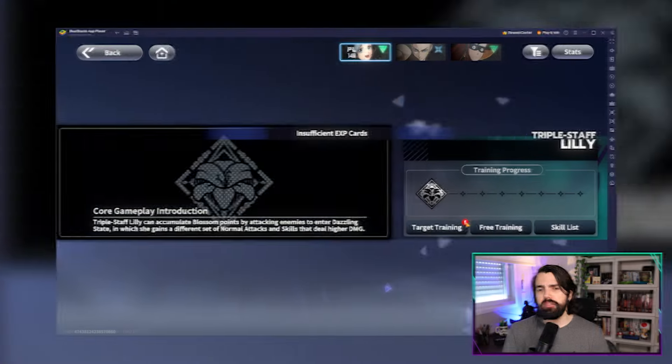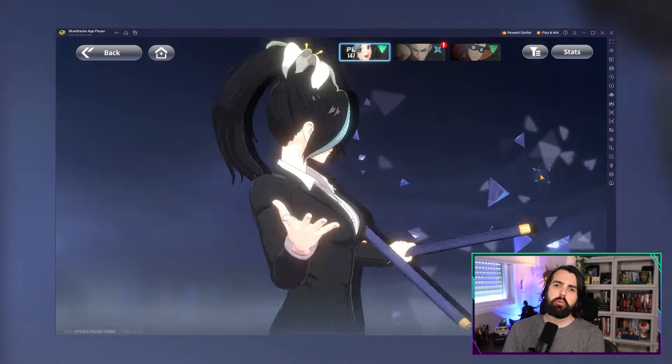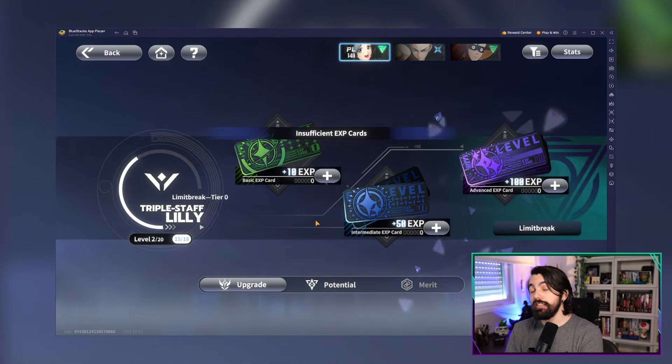Stats matter too. Boosting attack for higher DPS, increasing defense and HP for tankiness — you must prioritize wisely. For example, if you're running Speed-o'-Sound Sonic, focus on attack and attack speed for maximum damage output.